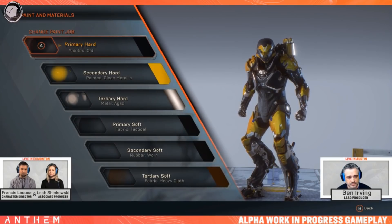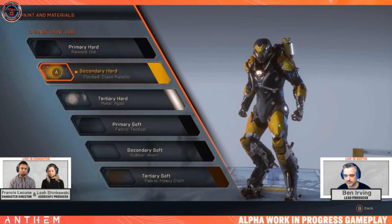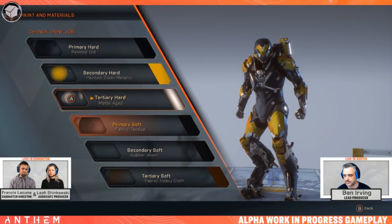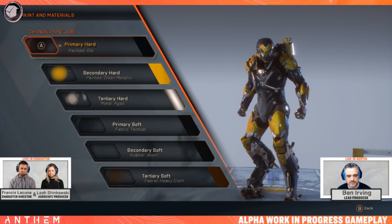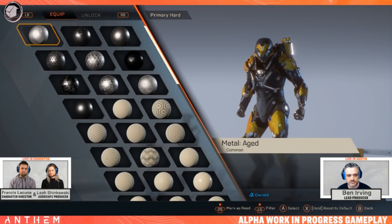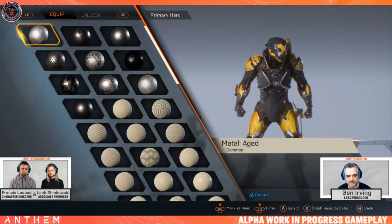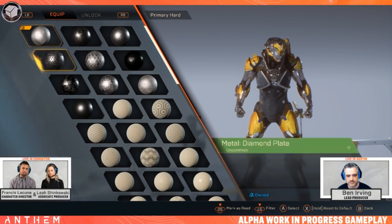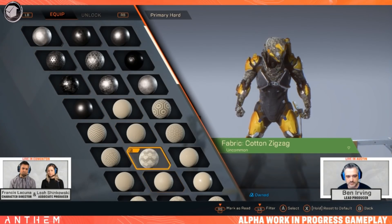In the paint options we have six regions on your exosuit that you can customize. They're very in-depth — each region is not just the color like we've done in the past in our other games. It's a full material. If I go in here I can pick the main region and apply a physical material to that, so I can put metal, or pick fabric, fabric pattern fabric.